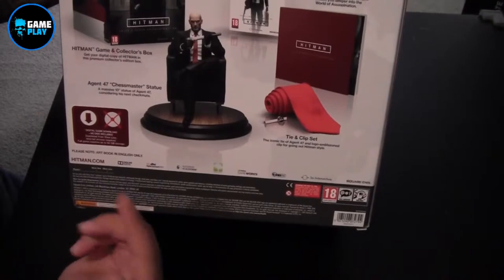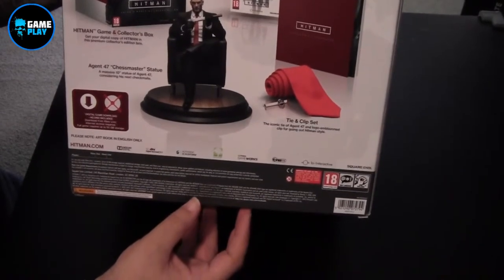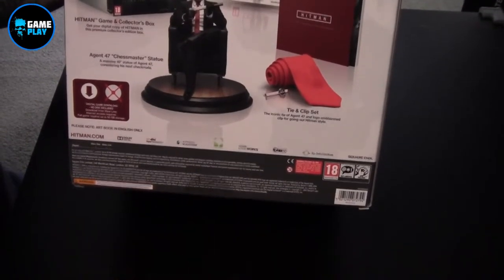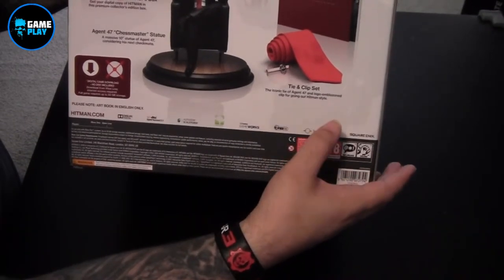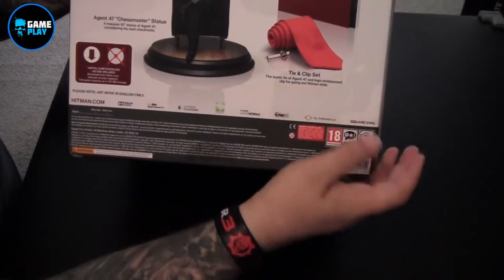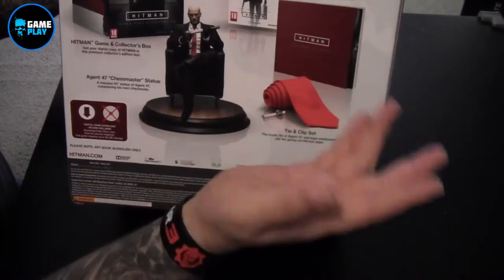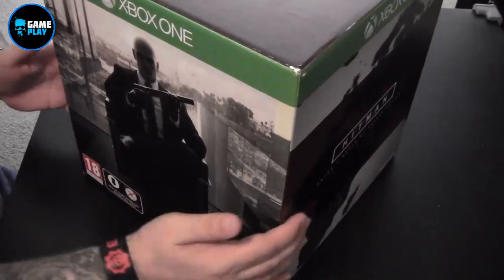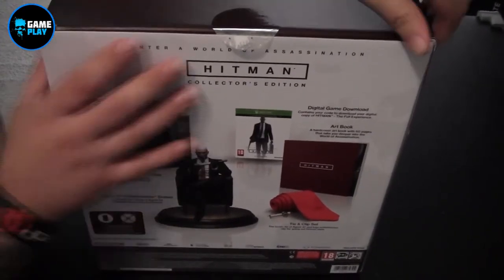So what is included inside this box - we have the Hitman game and a collectible box. Get your copy of Hitman in its premium collector's edition box, which is obviously here. An Agent 47 Chess Master statue - a massive 10-inch statue of Agent 47 considering his next checkmate. A tie clip - his famous red tie and clip, the iconic tie of Agent 47 - and a bronzed clip for going out and hitting in Hitman style. An art book, which we'll have a look at, and the digital game download copy of Hitman: The Full Experience.